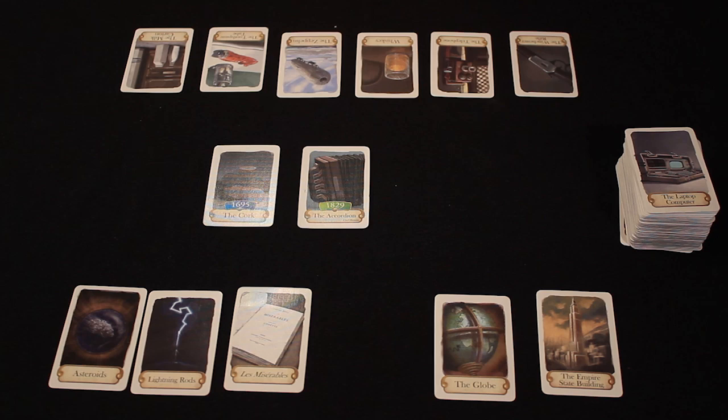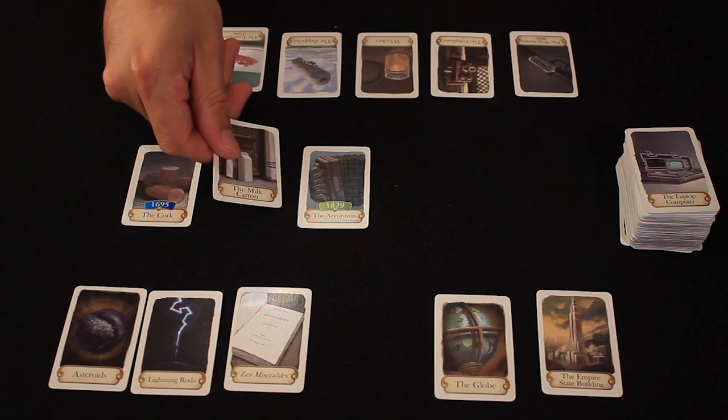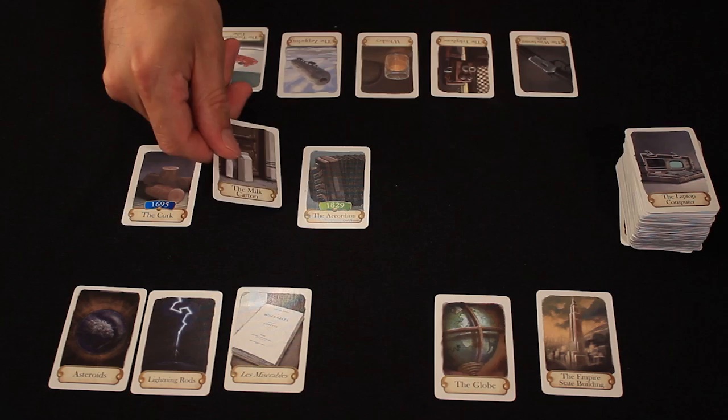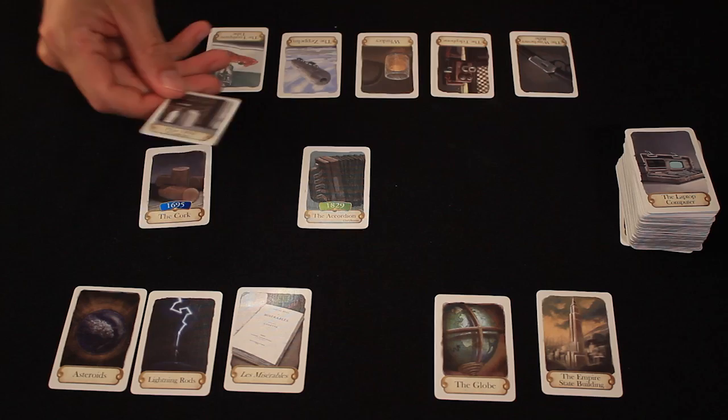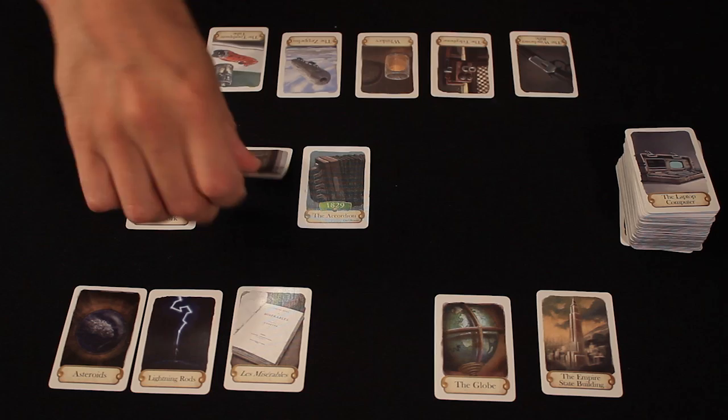Once they've decided and made it clear, they flip over their card to see if they're right. The cork was invented in 1695, which is earlier than 1829, so they've lost a card from their hand — which is what they want, because as soon as they have no cards, they're potentially the winner. Now it's my turn. I have to pick one of my cards. Things have gotten a little more difficult because now I can place my card — the milk carton — before the cork, between the cork and accordion, or after the accordion. I would flip it over and discover I'm wrong — it was 1915 — so I discard that card and draw a new one.